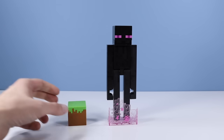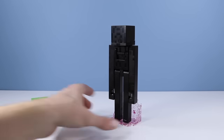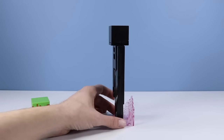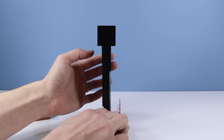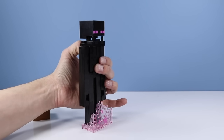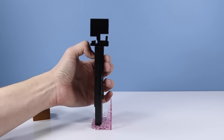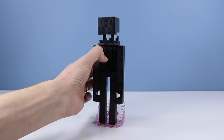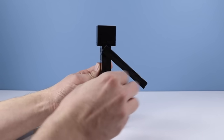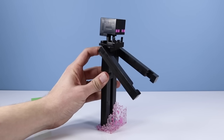Let's see how this action feature works. There's a lever on the back, very similar to all the other survival mode figure levers. We're going to try and open his mouth. This is a pretty clean action feature — opens and closes really easily. Obviously you move these arms yourself; this is not part of the action feature. Pop the arms out and there you go.